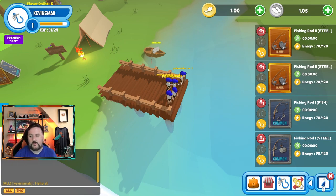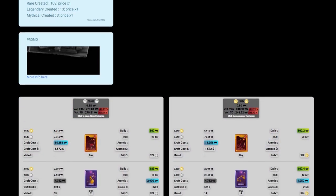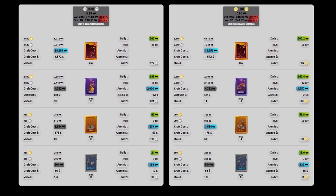I got two rares — the fish one and the steel one — for about $45 each, so $90 for the pair. Now I think it's in the 50s. Commons I'm seeing in the teens. You could probably start this game for around $24. They do have an ROI calculator — I'll put it on screen. Remember the mythics are not available in the shop so that data is wrong, and a lot of this has been moving around. The commons right now show a 7-day ROI — $15 for one and $17 for the other.